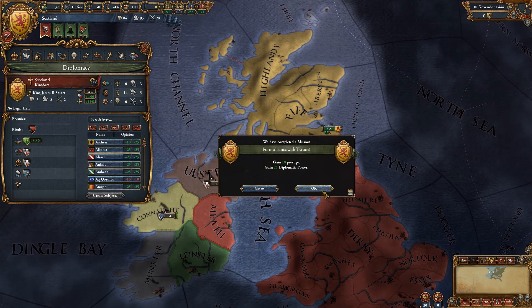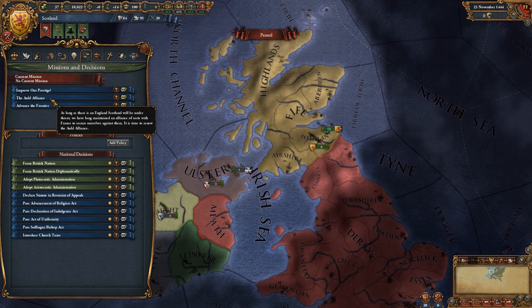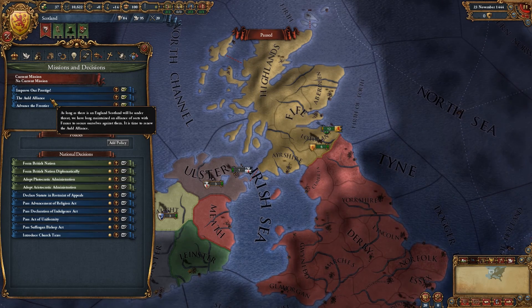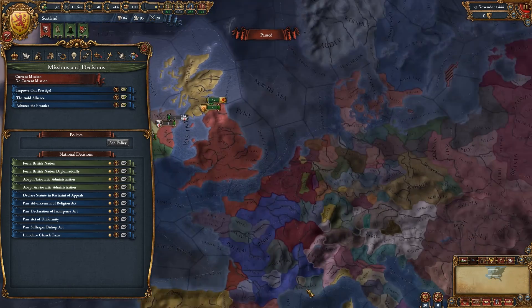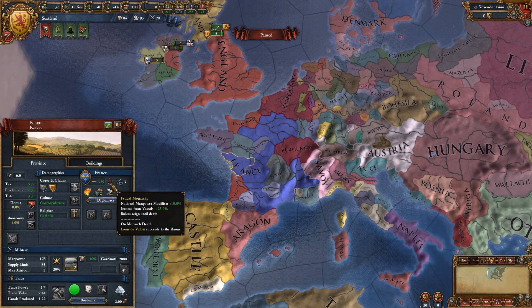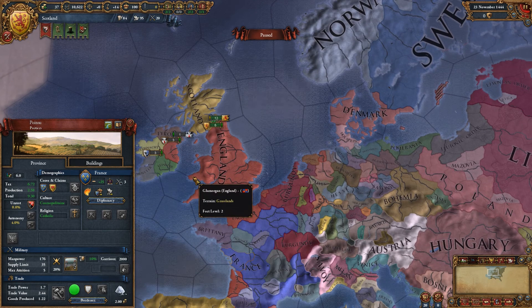We gained 10 prestige and 25 diplomatic power, so we can select a new mission. The Old Alliance — as long as England exists, Scotland will be under threat. We've long maintained an alliance of sorts with France to secure ourselves against them; it's time to renew the old alliance. France's opinion of Scotland needs to be at least 150. What's their opinion of us now? They're willing to trust us somewhat. I think I'll make that my mission.